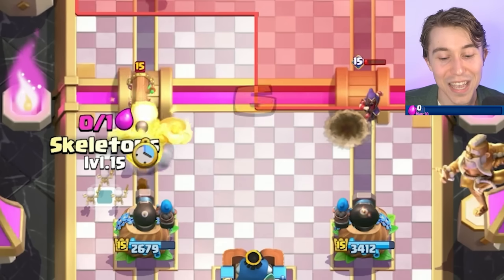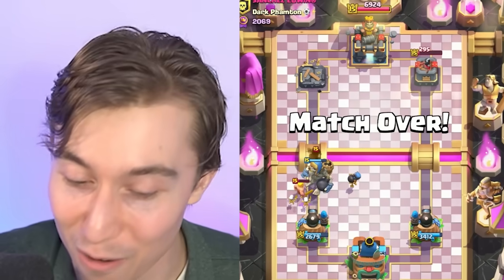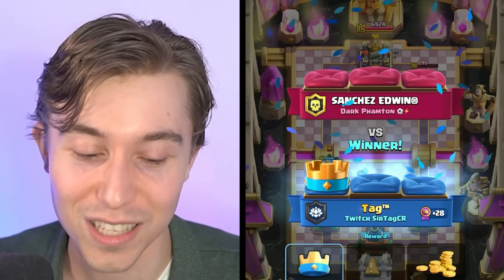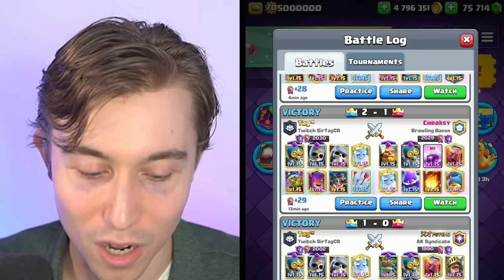This guy isn't getting a fair shake — he's getting throttled. This is absolute criminal behavior from this deck. Winning left and right without our opponents having a single chance. One of the easiest pushes ever, and we've won four matches in a row. We'll show you guys the battle log because y'all might not even believe this — it's been like 15 minutes and every single game has been a win. Psycho, Cheeksy, IML, and then Sanchez — super easy stuff, no one could stop us, as we push all the way up to 2,800 in the world.